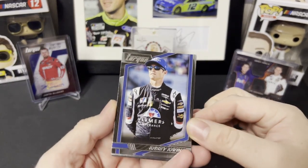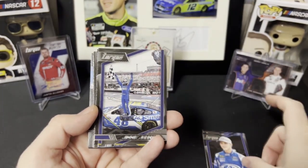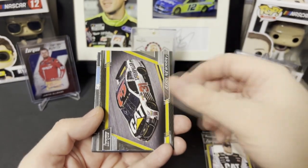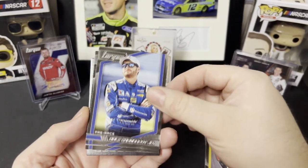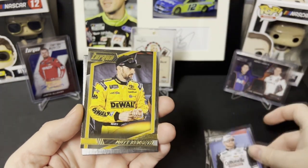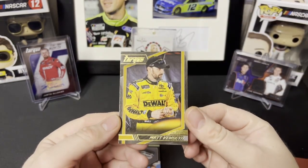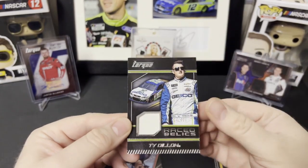All right, we got Casey Cane pre-race, Trevor Bayne, Jimmy Johnson — that's a nice photo there. Fan interaction, Ryan Newman, Ryan Newman car, Dale Jr. pre-race, Chris Buescher. Gold Matt Kenseth — these are one per pack, I believe. Gold Matt Kenseth there.